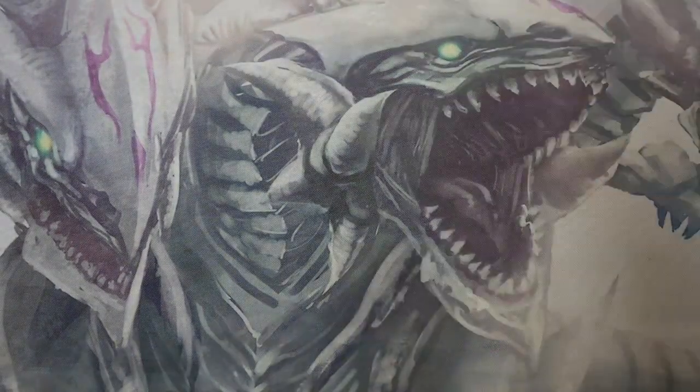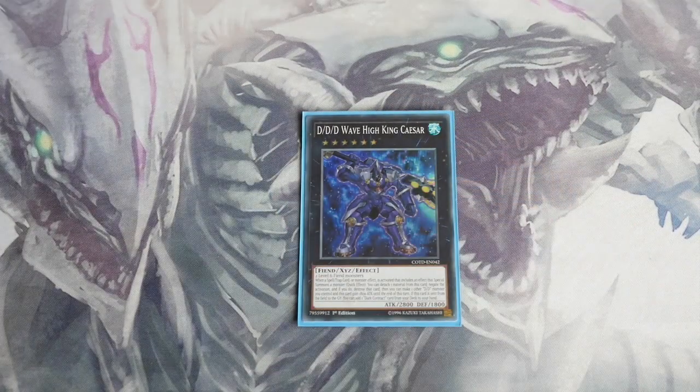Now onto the extra deck. We play one of the new DDD Wave High King Caesar — a very nice negator. He requires two level 8 monsters, yes both your Gengises, but because you can revive them it's not the end of the world. He's 2800 ATK, and his effect reads: when a spell, trap, or monster effect is activated that includes an effect that special summons a monster, as a quick effect you can detach one material to negate the activation and destroy that card, then one other DD monster you control and this card gain 1800 ATK until end of turn. If he's sent from the field to the graveyard you add one Dark Contract from your deck to your hand. So he's a searcher, a booster, and a negator — really really cool.